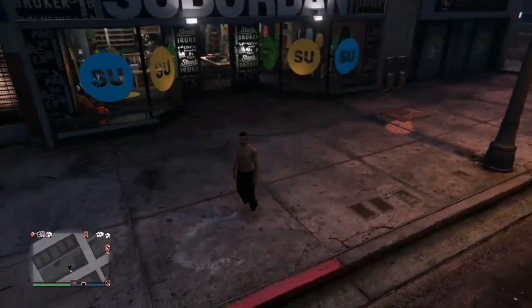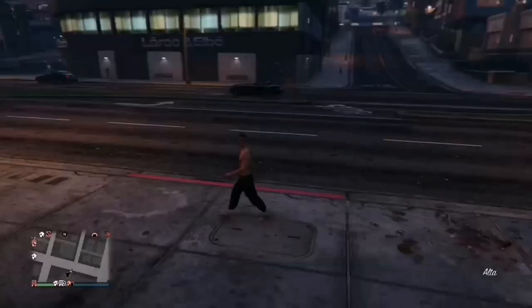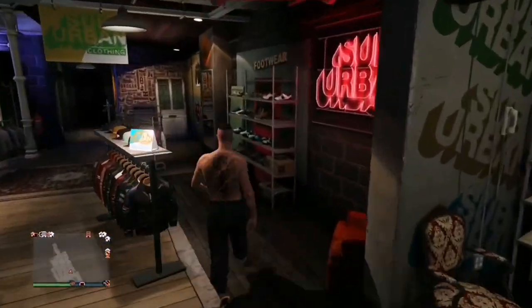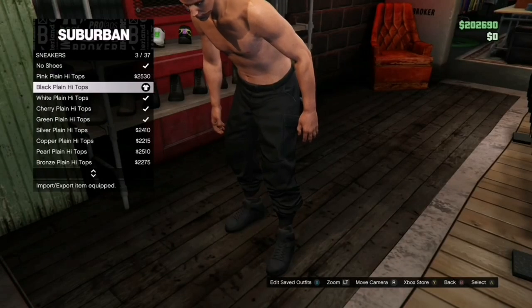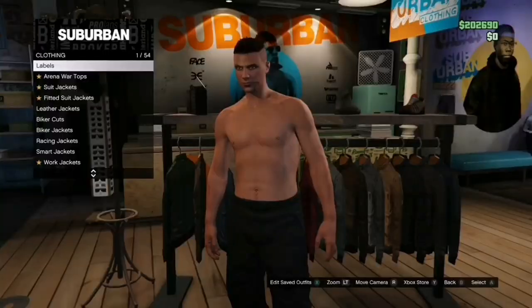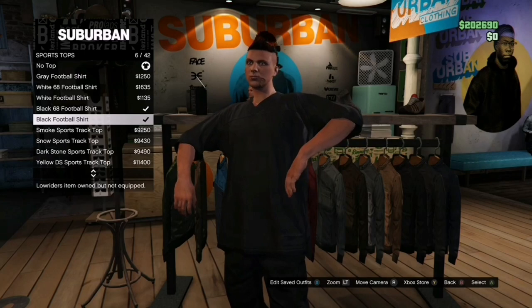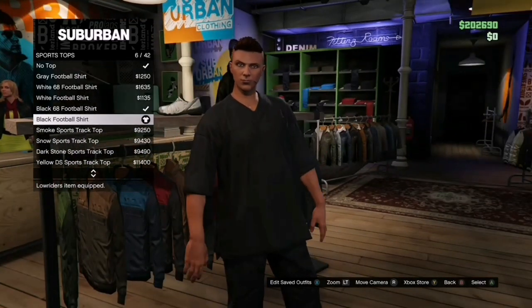Once we do have the joggers, make our way over to any clothing store you want to use. Go over to the street section, then sneakers, and buy the black plain high tops. Now make our way over to the top section, go over to sports tops, then go over to the 6th option and select the black football shirt.